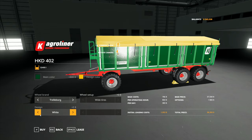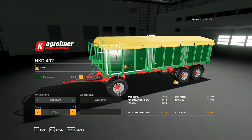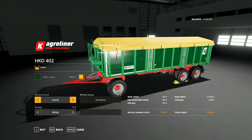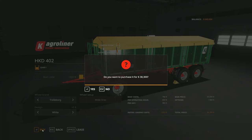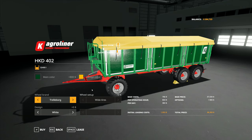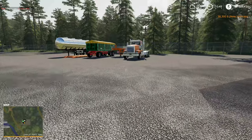I can see the K Agroliner right there with the white bit over the top of it. We can't see the K ordinarily - I won't have the reflectors but I think we will have the white on there. We've got trail board brands - Lizard for standard or the Michelin wides as well. So 38,300 for that one, we ended up forking out about 35,000 in total.